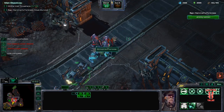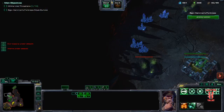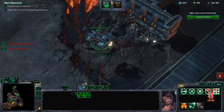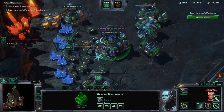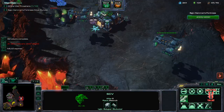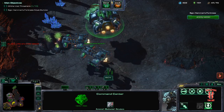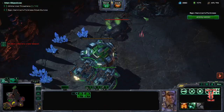Prepare to take out the second wave. Mass Yamato this. Done, then back here. Next BC. Continuous production. If you notice carefully, we're spending our gas almost exactly as it comes in.